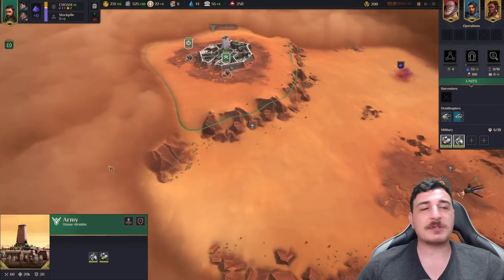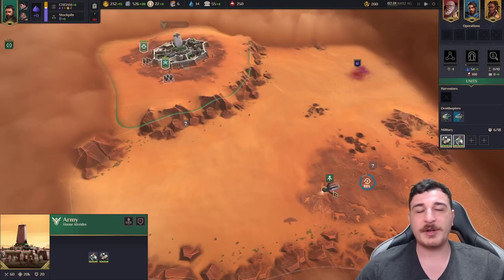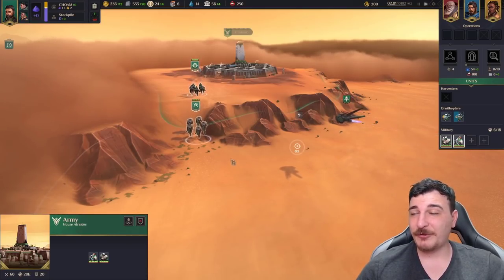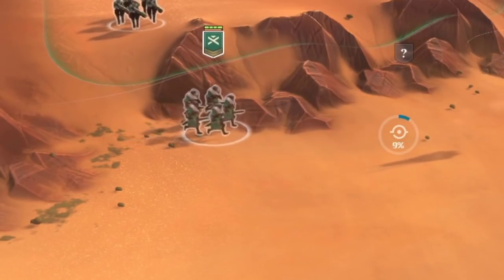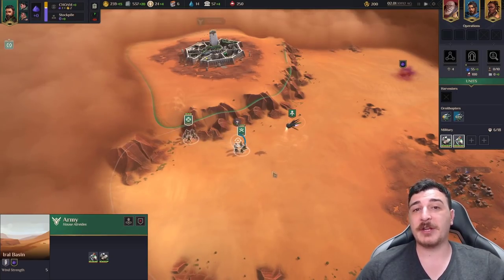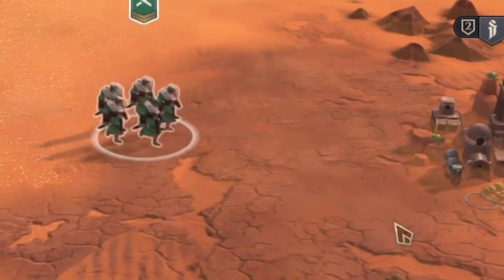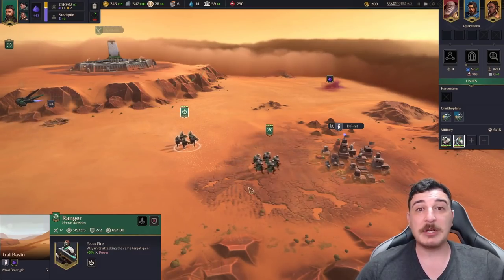We've recruited our first two units so we're going to start moving them towards the first siege being discovered right now by the Ornithopter. Be extremely careful when moving over deserts for a long period, because that is when the sandworms are going to make their appearance. Make your way towards areas where there's stone on the ground, otherwise your units are going to be lost forever in the belly of a big worm.